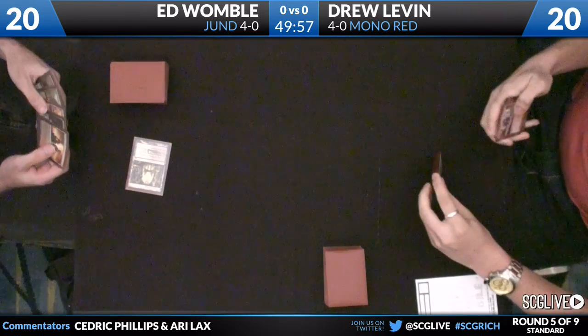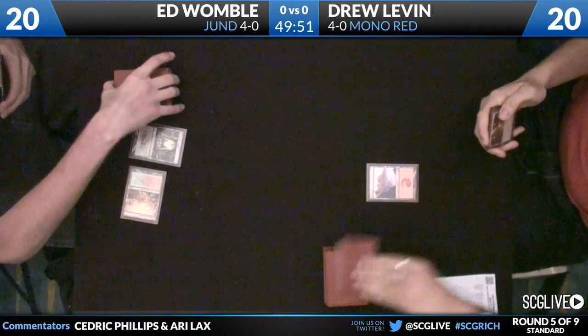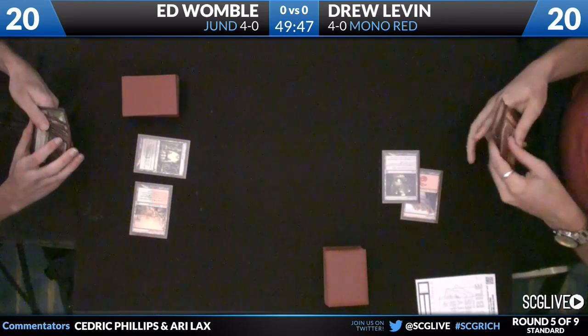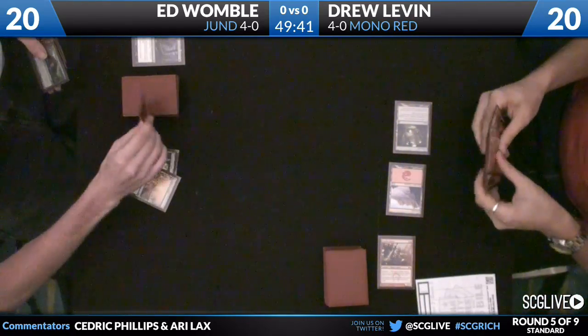Womble's going to be on the play. He's got an Overgrown 2 and Levin has no one-drop, which is a bit surprising. I would hope he has two Emissaries — maybe that plus a Krenko's, who doesn't have that either. Firefish Striker and two with Mutavolt — yeah, that's dead. Firefish Striker plus Mutavolt, one of the cute combos.